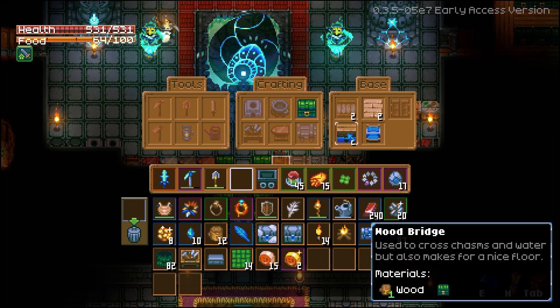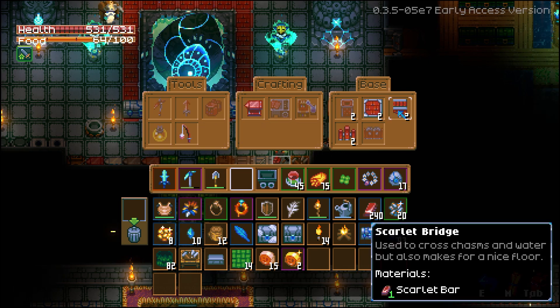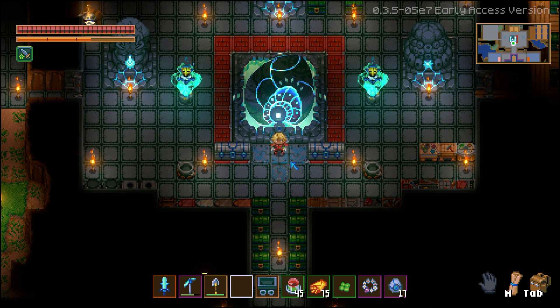Next up is bridges. The regular wooden bridge can be made in the regular workbench. The stone bridges can be made inside of an iron workbench. And then the scarlet bridges can be made inside of a scarlet workbench. And that is every single vanity item except for the figurines. Though if you're interested in getting the figurines, it's as easy as killing their respective bosses and mobs. If you learned anything from the video, please like and subscribe and I'll see you in the next one.